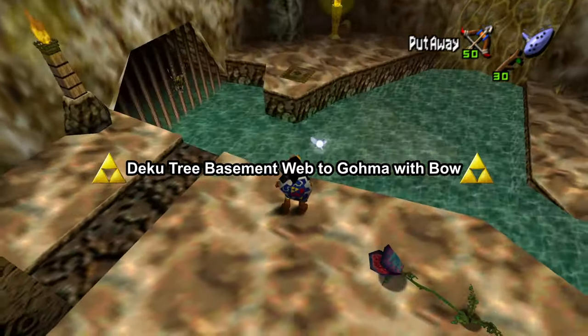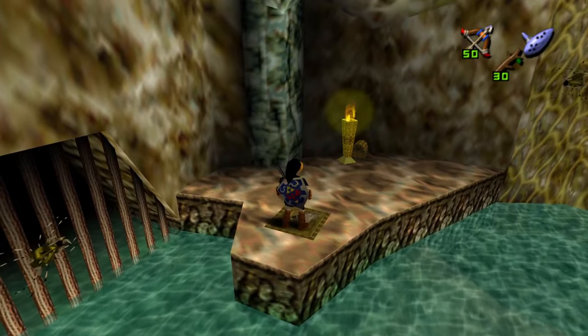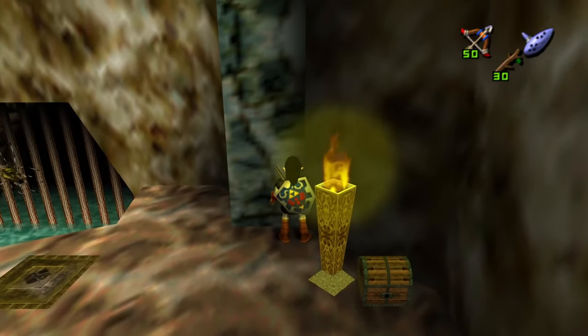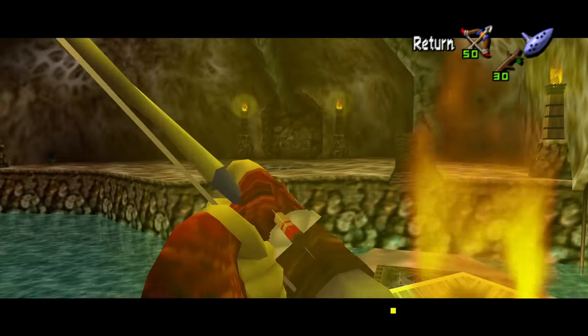Deku Tree Basement Web to Gomo with Bow is a bit precise, but we're gonna limit the trial and error. Make sure this switch is pressed so that the torch is lit. Target the pillar to the left of the torch. Nuzzle into the seam to the right. Turn 90 degrees left and backflip — you'll be on the chest. Now you can aim at the right side of the circular web and burn away.